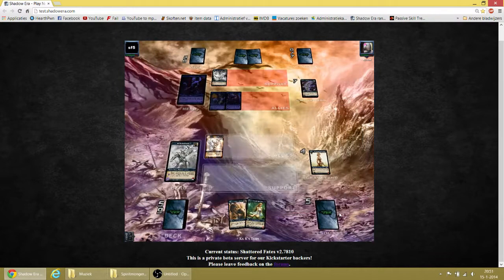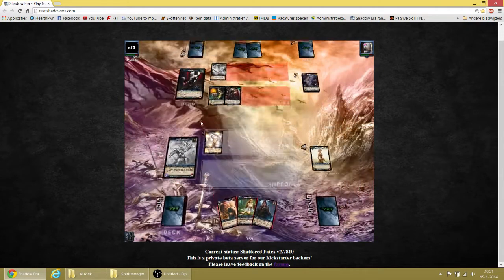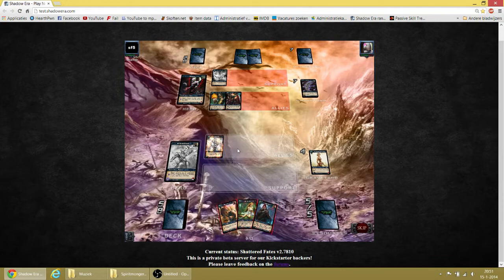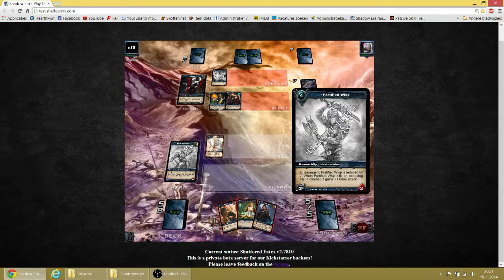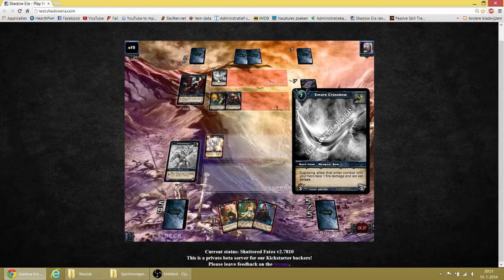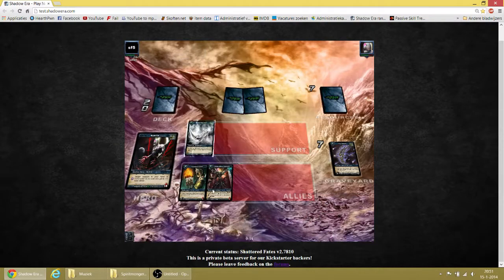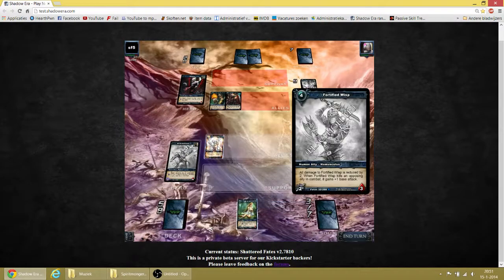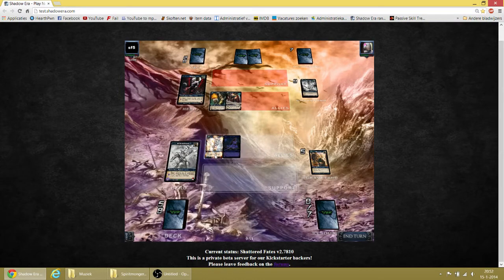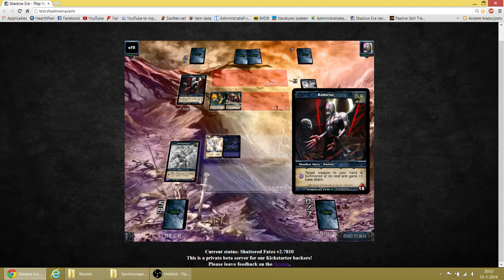4 mana — then we have 1 resource left. We could sacrifice him, then we have 6 resources, play this one, then we have 7 resources, then we can still play the Lyarion. This Seductress — to disable something, to disable him I think, we can remove this one. All out of cards then. Let's just remove this card — this is really too nasty for me. And we will disable this one and bring him down to 2, or attack his hero.